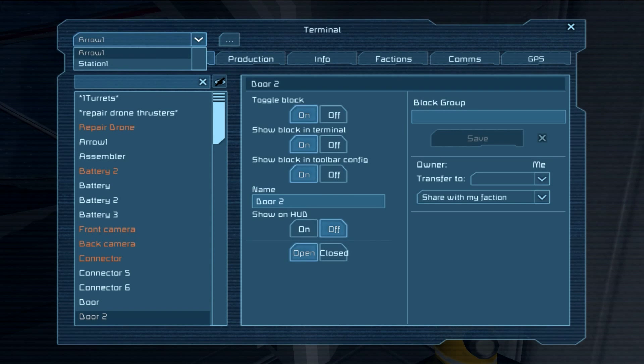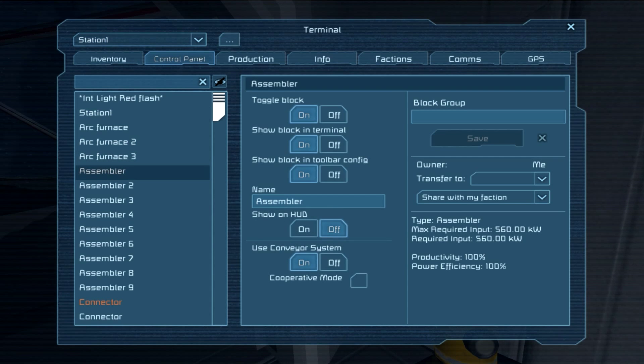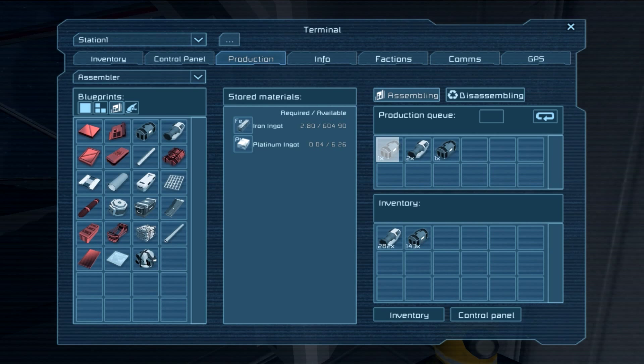Arrow 1 — station. I can control the station. Assembler 1, production — you're making detector points. You've got stuff that you are automatically making for some reason.